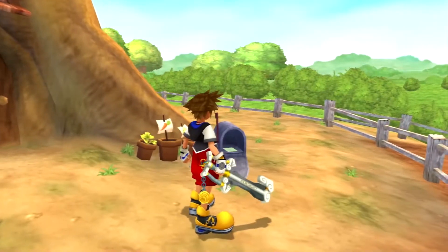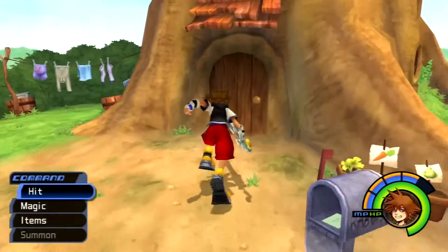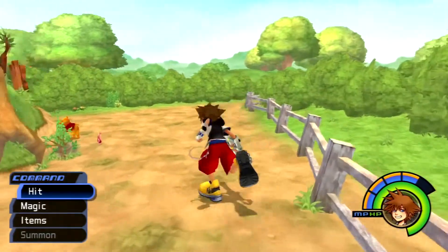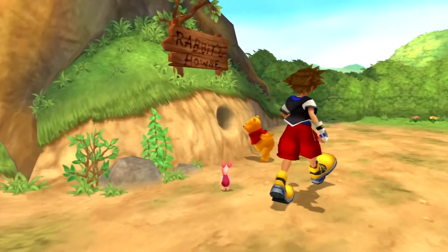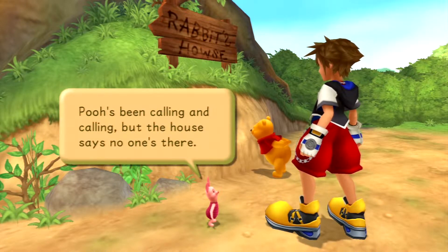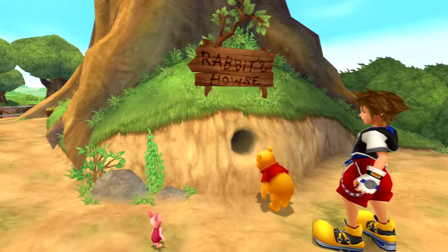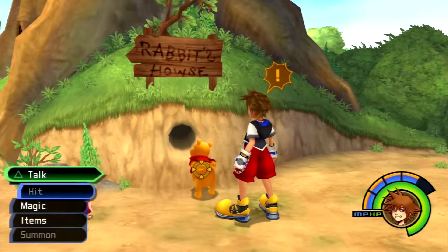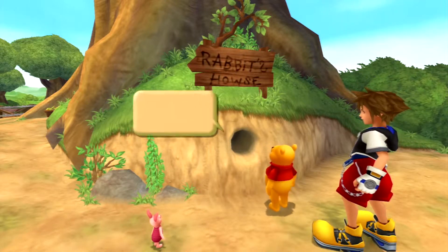There's a letter inside: 'I hope we'll find more honey together soon.' The door says 'No one's home and I'm out of honey' — that's Rabbit's house. This guy needs to be taught a lesson on spelling. The logic in this world makes me cringe. It's like Monster House — the house is alive, nobody's home.